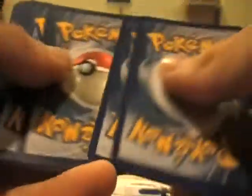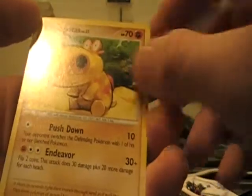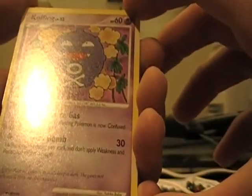We're gonna go with the second pack now. We got a Snorlax, Hippopotas or however you pronounce his name, Forretress, Koffing, Electrode, Metal Energy, and Underground Expedition — I guess that's relatively useful.